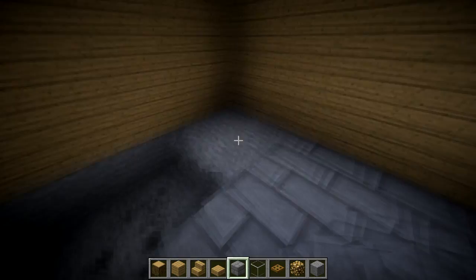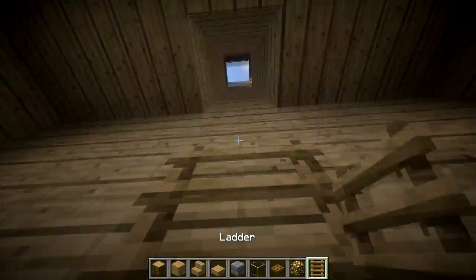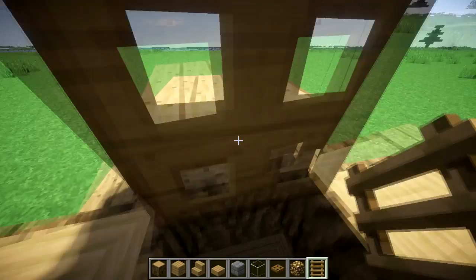Once it's done it should look something like this. Grab some ladder — one of these sides is going to be where your entrance is, so I'm just going to throw a ladder down here. I made a cool entrance up here with some stairs and whatnot so it looks something like that. If you'd like to copy it, you can.